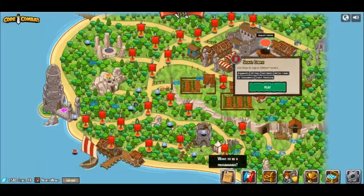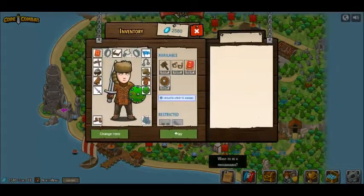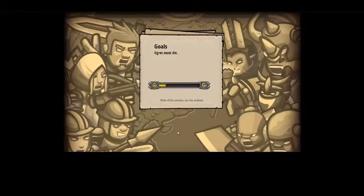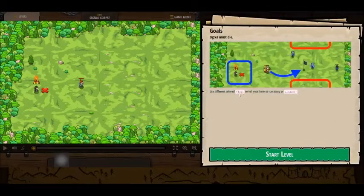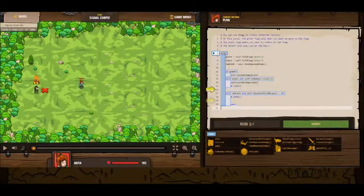Signal Corpse: use flags to signal different tactics. The concepts are Arguments, Strength Variables, While Loops, If Statements, and Input Handling. All ogres must die. Use different colored flags to tell your hero to run away or to cleave. So you can use flags to choose different tactics. The green flag means move to the flag, the black flag means cleave at the flag, and the doctor will heal you at the red X. They've set green to equal find flag green, black to equal find flag black, and nearest to find the nearest enemy.